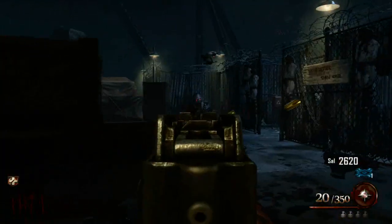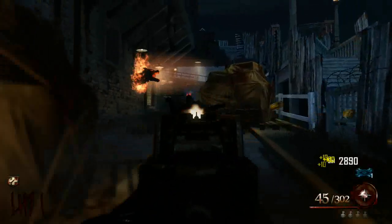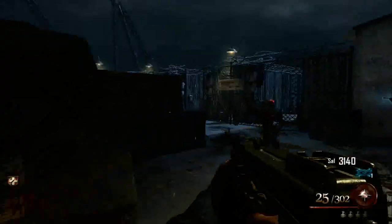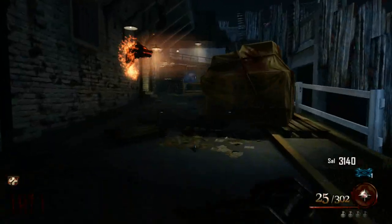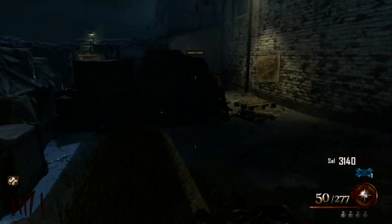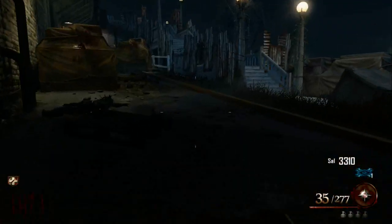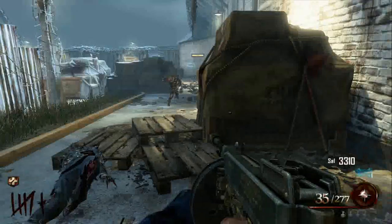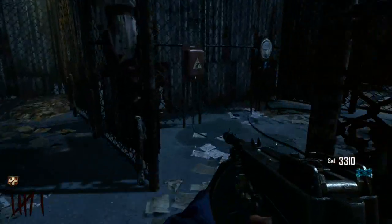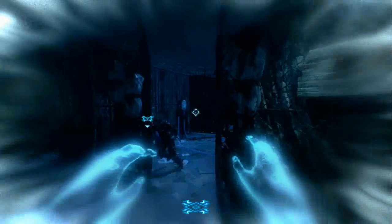Down here there's also a door right by the wolf's head that leads you underneath — it's like an underground maze. If you go the other way toward the cells, there's a door in the main cell that takes you underground. It basically brings you back up to the cells so you don't have to ride the trolley, but it's pretty confusing down there. I'd suggest not going that way unless you want to die, especially in a high round with Brutus and like 20 zombies chasing you.